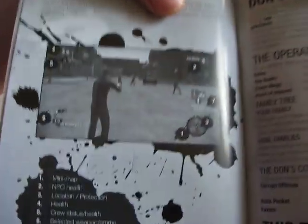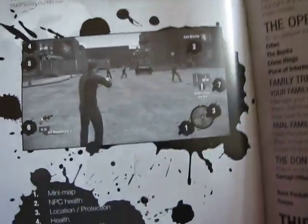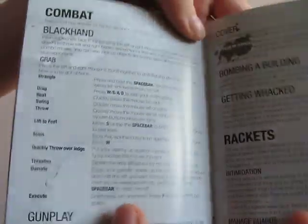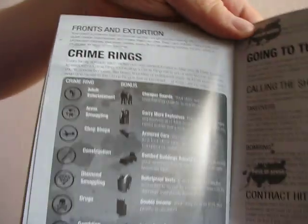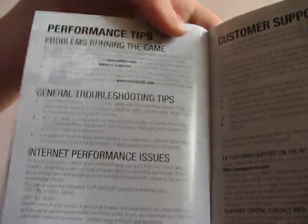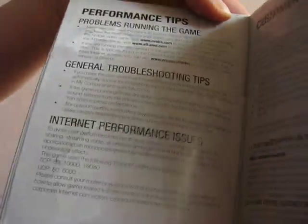'It's only business.' Some HUD explanation. Don's View, Family and Crew. Rackets. Combat. Some weird stuff. Crime rings. And yeah, multiplayer here. Performance tips. Customer support. And that's about it.